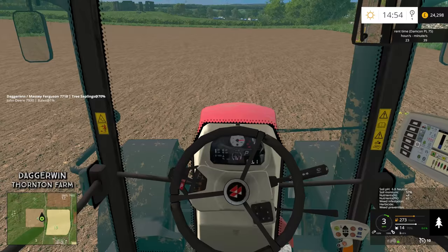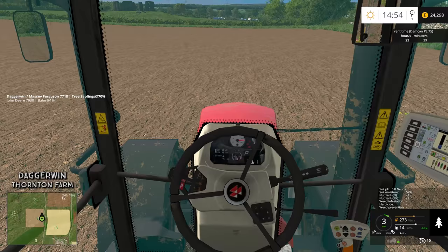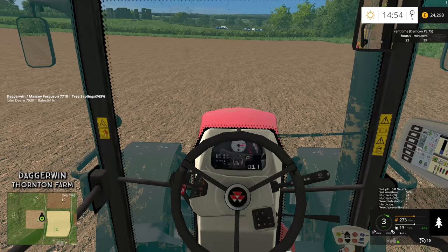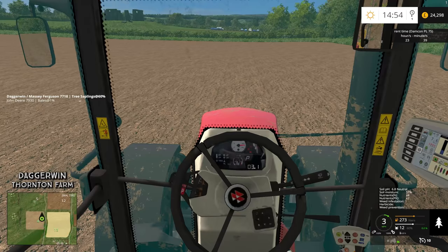We're not going to totally fill this field — we're going to just make it look a bit like an agroforestry field. If we really pack it in tight, it's going to get a bit annoying, especially when it comes to harvesting. Also for the sprayer it'll be quite frustrating. So we're going to leave fairly decent spaces between them so we can do some harvesting and some forestry.